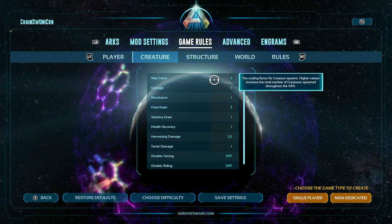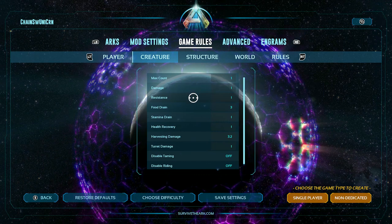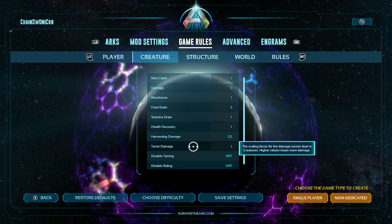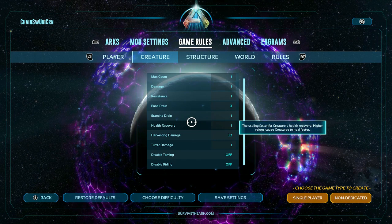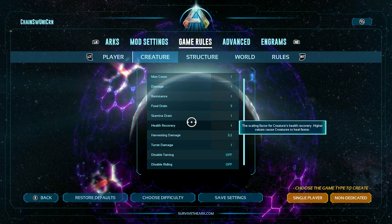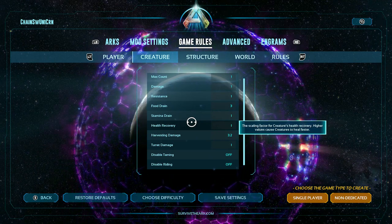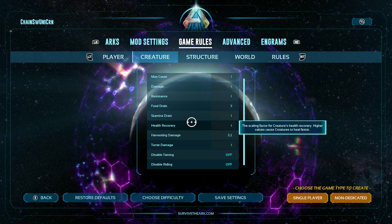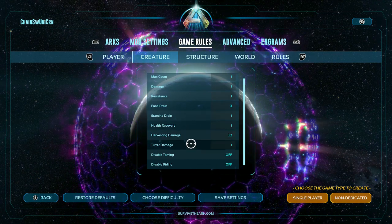The creature tab is the same thing. Max count for creatures — I might increase that a little bit. There's food drain, stamina drain, health recovery, harvest damage, turret damage — that last one is damage creatures take from turrets. You can also disable taming and disable riding. If you're running a server through Nitrado, obviously you're not going to have this entire setup — you'll have even more options, but not laid out as easily as this. I can't really help specifically with how to navigate the Nitrado website.